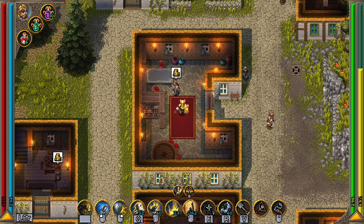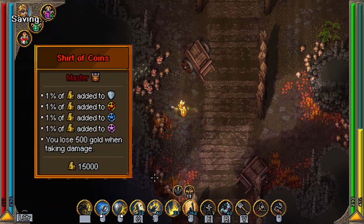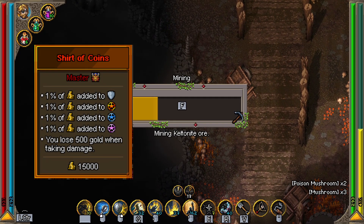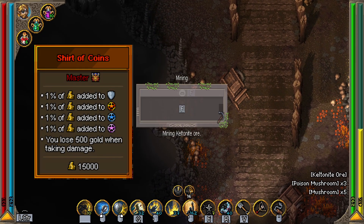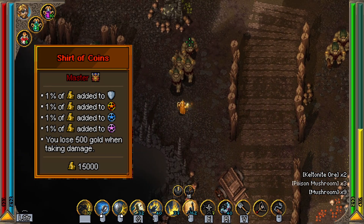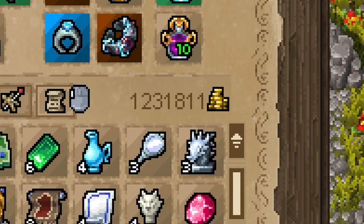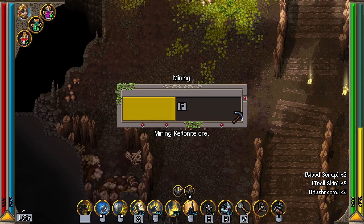There's an item in the game called the Shirt of Coins that you may come across. The Shirt of Coins takes 1% of your gold and adds it to your armor, fire, ice, and lightning resistances. But you do lose 500 coins every time you take damage. So if you have, let's say, 1 million gold, that would be 10,000 armor and resistances.